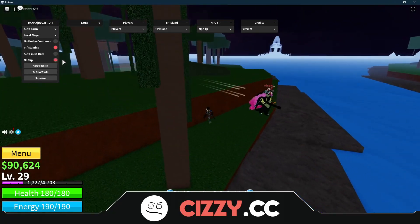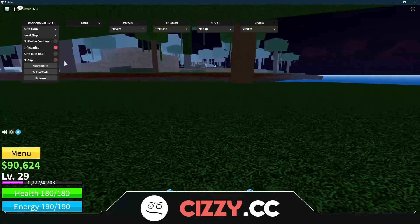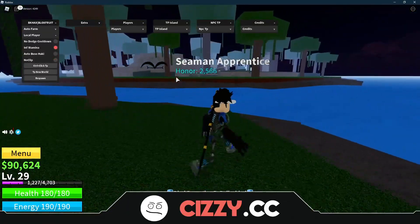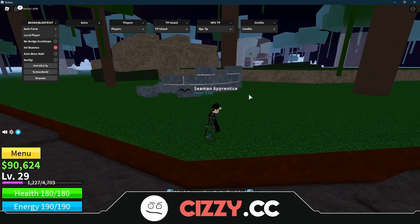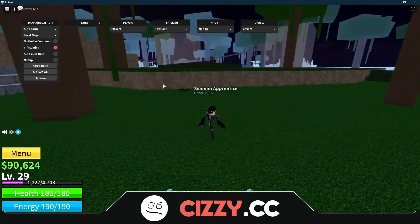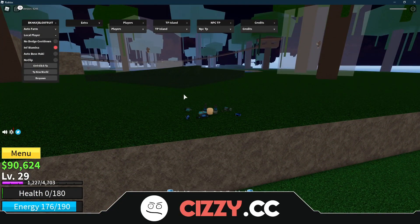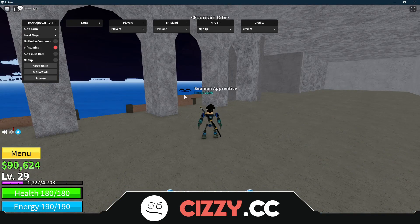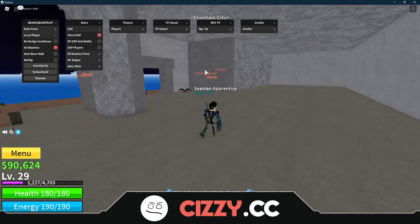We need to turn no clip back on, and as you can see we've got no clip. Now we've also got click TP — you can use Control to TP. And then we've got TP new world, and we've got respawn. We're going to click respawn and it does exactly what it says — it just kills you and makes you respawn.